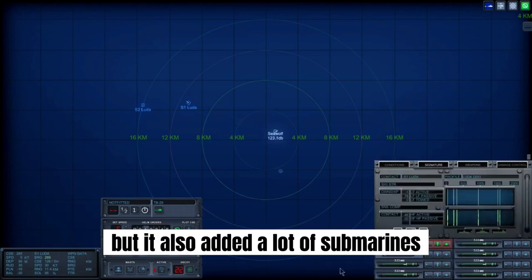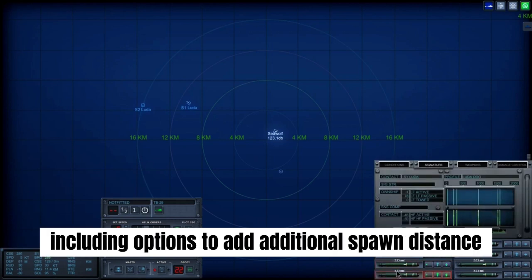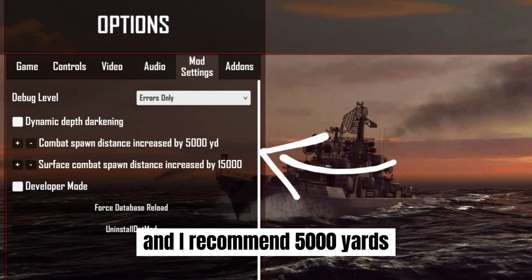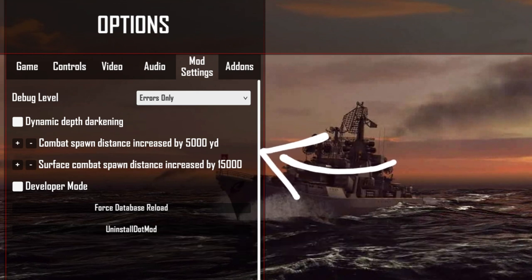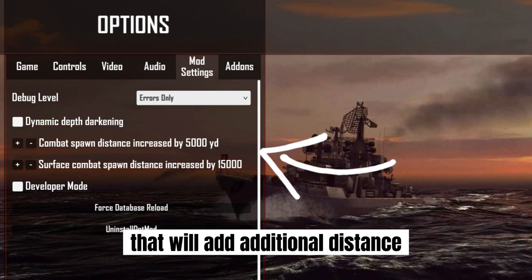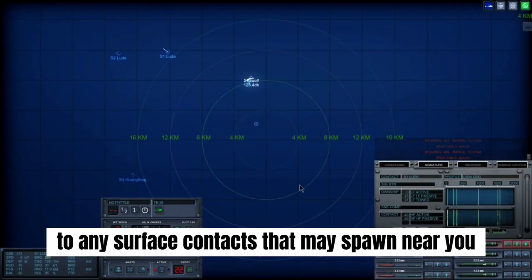Dot Mod also added a lot of submarines, new equipment, and more to the game, including options to add additional spawn distance to start the encounter. Combat spawn distance can be increased — I recommend 5,000 yards — which will control your underwater encounters. Surface combat spawn distance should be increased by 15,000 yards, which will add additional distance to any surface contacts that may spawn near you.